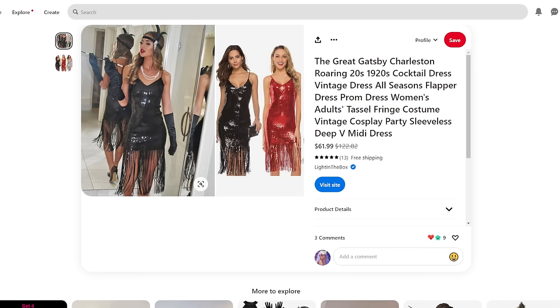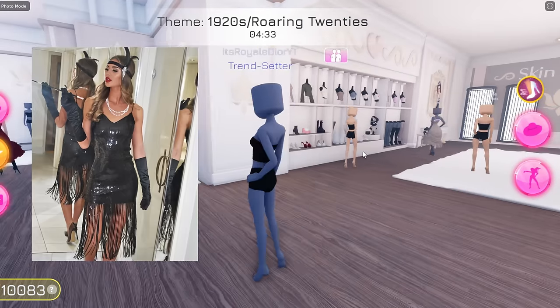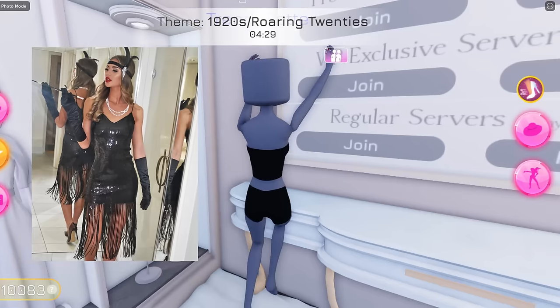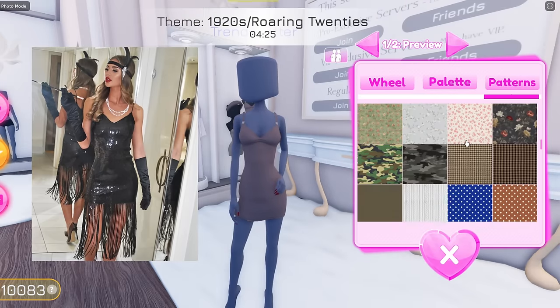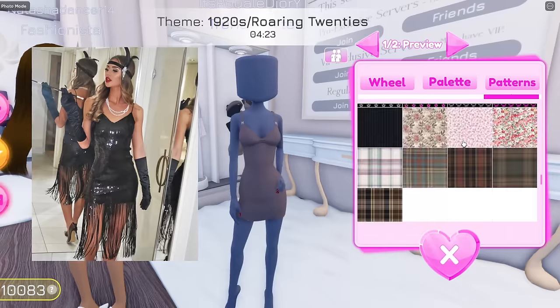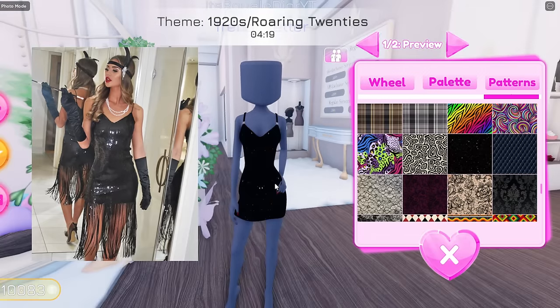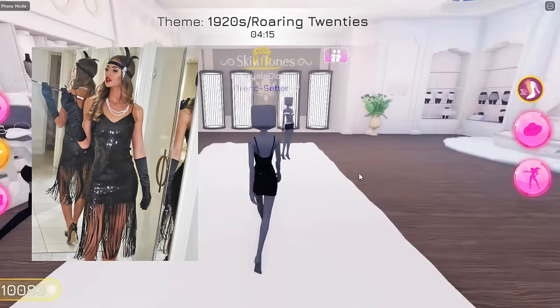This is basically the outfit that we're going to have to recreate. Let me go back over to Roblox and I'm going to put a picture up on the screen so you guys can see what the outfit looks like. The dress looks like this one right over here and it has some sequins in it. We're just going to try to find one that's super close to it. I think this one is the closest we can get. This one is super cute, so we're going to go with this pattern right over here.